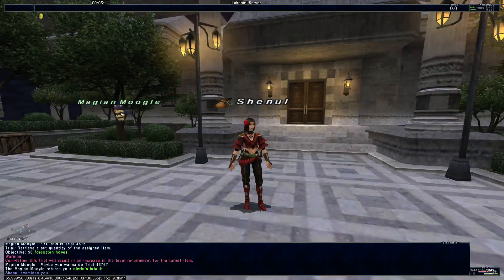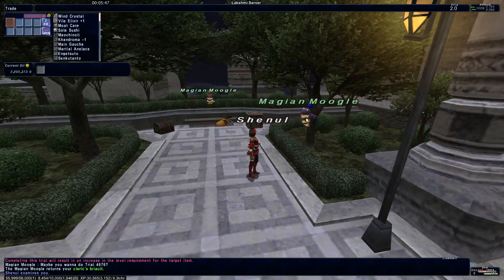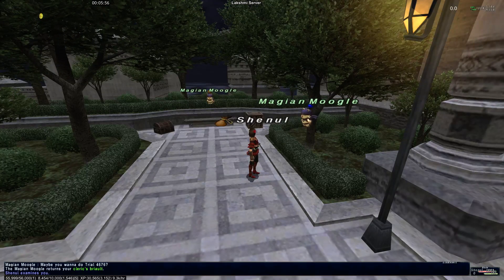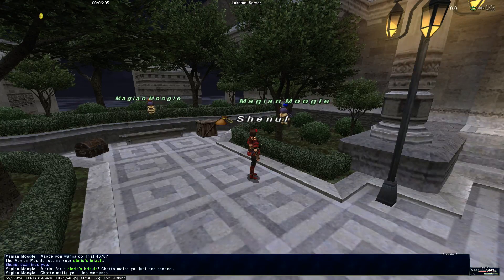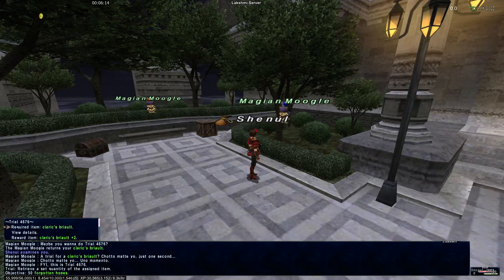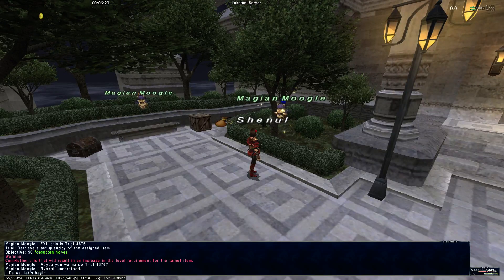I'm not going to do that. Not many people are selling Montiant Silver pieces, and I need those for a relic weapon, so I'm not going to use them. Instead, I'm going to upgrade my Cleric's Brialt into a Cleric's Brialt plus two. Going from a regular to a plus two, you need 50 Forgotten Hopes — easy, and it's also cheaper than two silver pieces. So if you've got a piece of relic, keep that in mind.